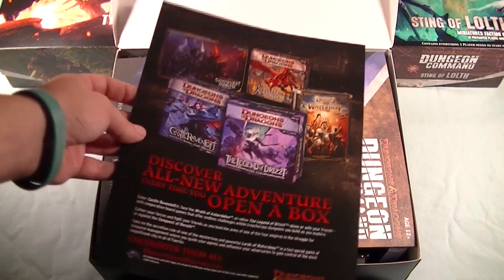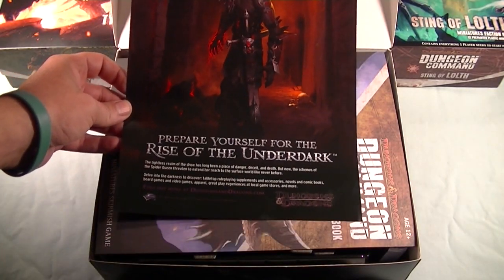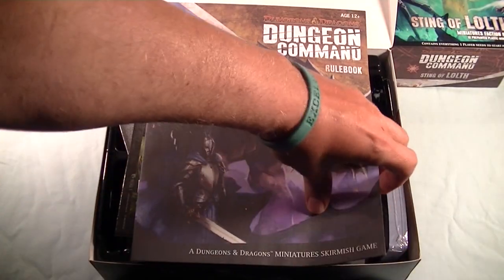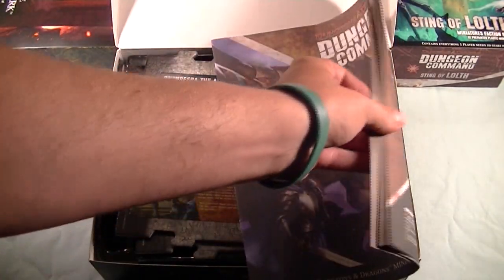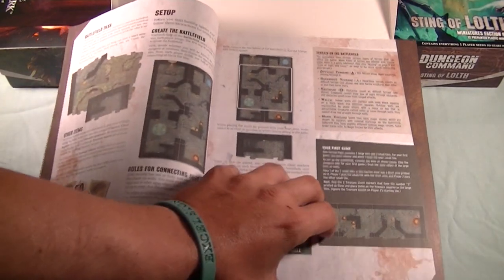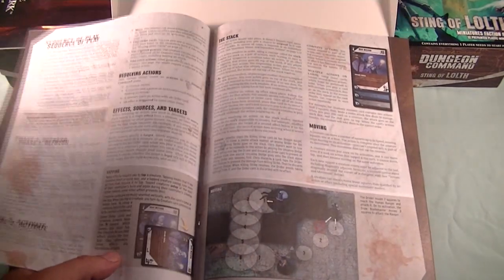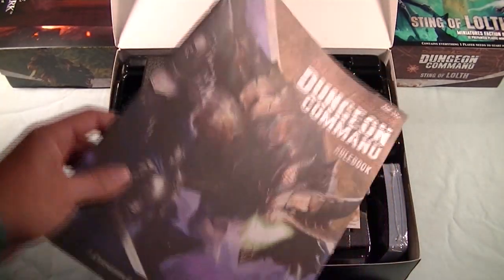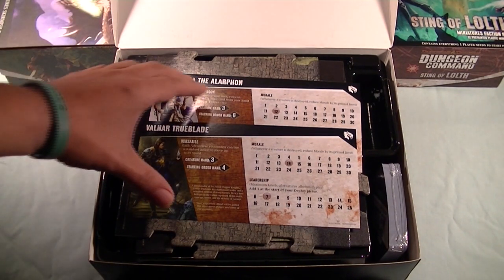We begin with some advertising for D&D — 'Prepare yourself for the rise of the Underdark.' Then we have the rulebook, which is about 15 pages. As you can see, it's very lavishly illustrated, with lots of examples of play included as well. From reading through the rules, everything is pretty straightforward; there aren't a lot of head scratchers. On a couple of occasions I had to stop to re-read an item.